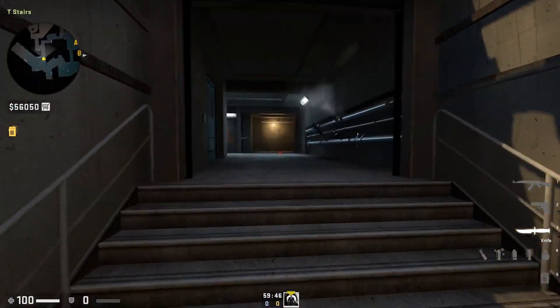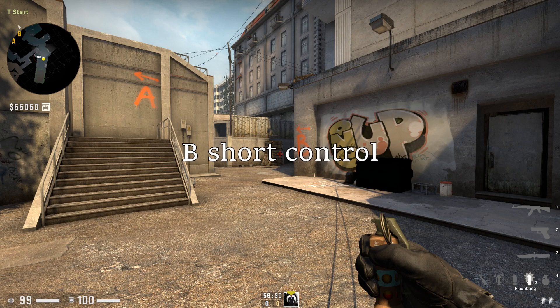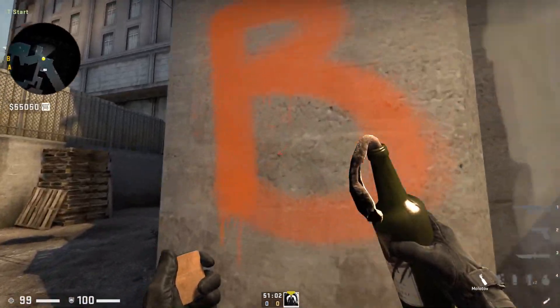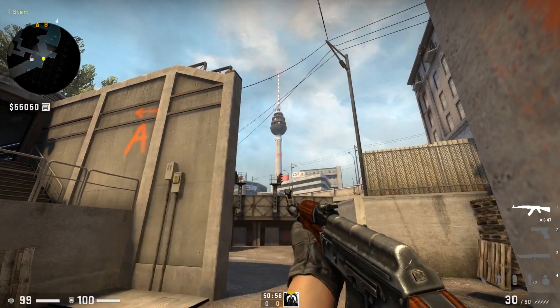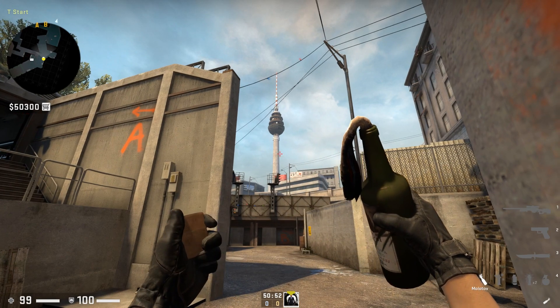Now let's have a look at how we can use the fifth player to gain control. In this scenario the fifth player will be helping the B default player to gain B short control. This is how I like to do it — coming into the B spray, lining it up just in the middle, going up to around here. You can see the little line on the cellar is quite darker.